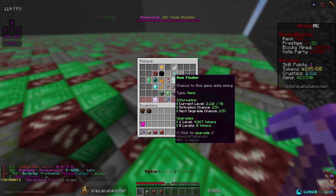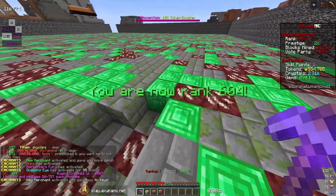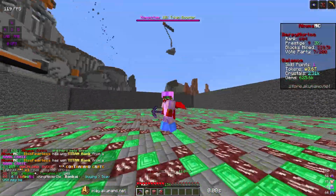We also have a few more tokens to spend on the pickaxe. I'm gonna max out gem finder as much as I can — I can get 143 levels, bringing it up to 2,120. We're quite a bit away from the max, but the enchant just costs so much. Our mine is level 604 and our prestige is pretty high at prestige 9.